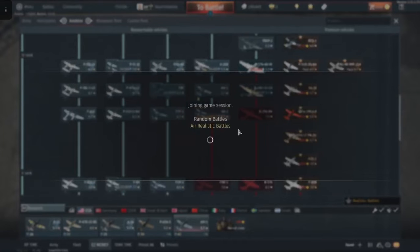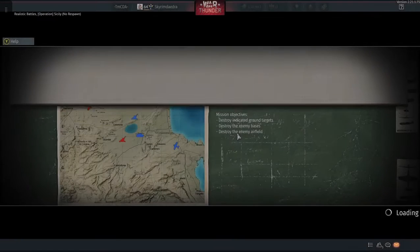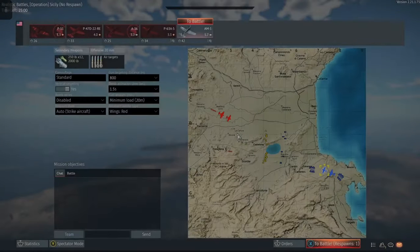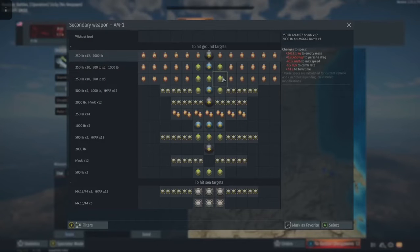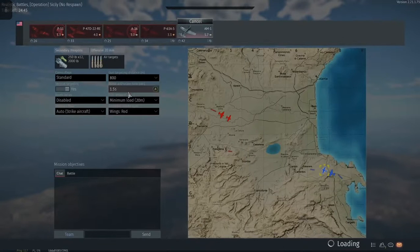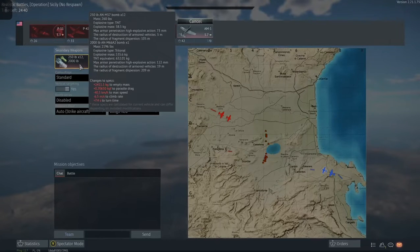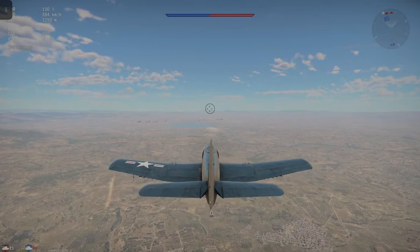I'll show you the exact loadout that I use to bomb bases. I like it more as a base bomber because it's more agile, and in case of emergencies you can just flip it over and go. Personally I like to do these — I feel like I'm in more control and I get a little more fun. I usually just drop the whole payload on one base because I'm not 100% sure at this battle rating how much equivalent TNT I need.